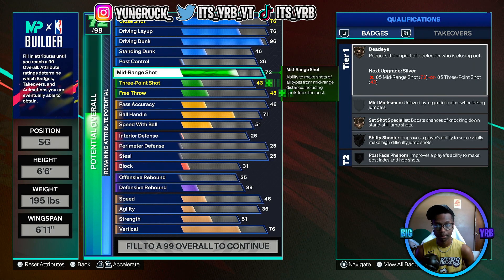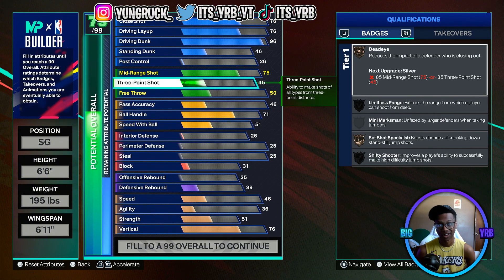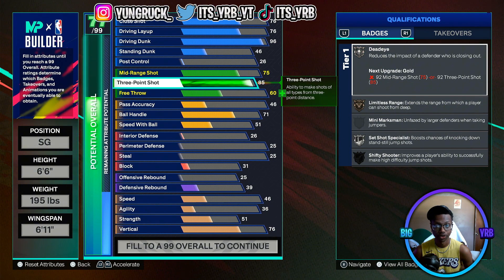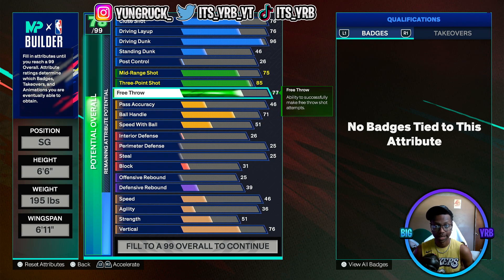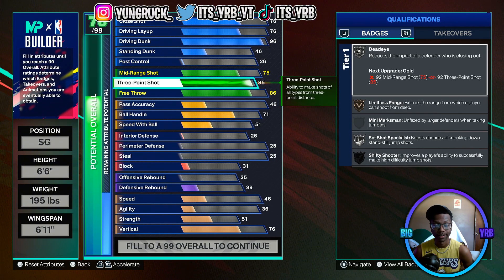Mid-range is gonna be a 75. Vince Carter has a pretty good mid-range — I'd put it higher, like 85, but we're doing 75 for the sake of the attributes. Three-pointer is gonna be 85 — Vince Carter had a good shot on him, so you get some good bases. Free throw is gonna be 86. You're gonna be in the paint, you're gonna get fouled sometimes, so it's good to make those free throws.